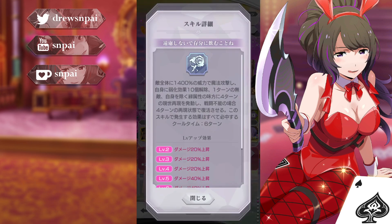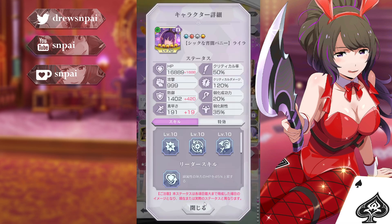Skill 2 — am I ready? Don't hold back and drink your fill. Magically attack all enemies with 1400% power, remove 10 debuffs from yourself, give self one turn of invincibility, and other green allies gain four turns of life reanimation — if they were incapacitated, reanimate them for four turns. This skill's effects are guaranteed to hit. Pretty solid — the fact that a lot of these are guaranteed to hit is really nice.